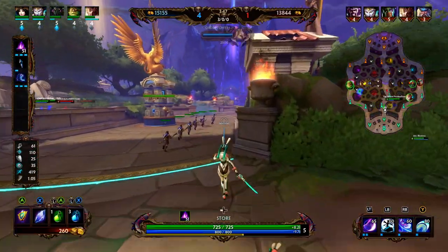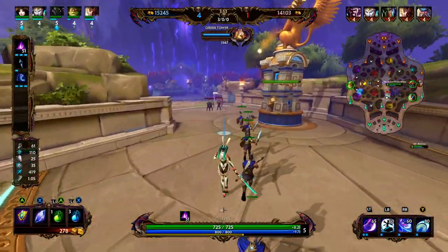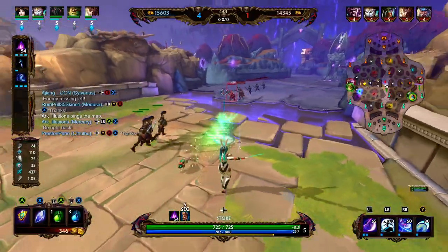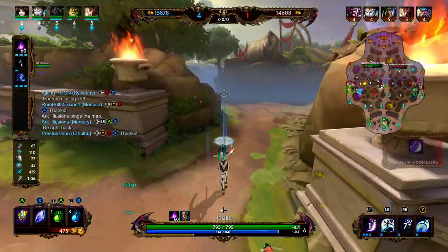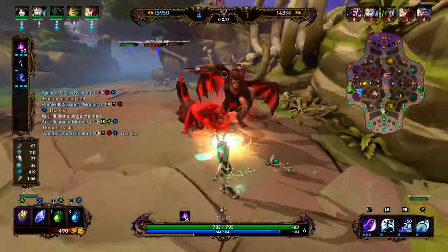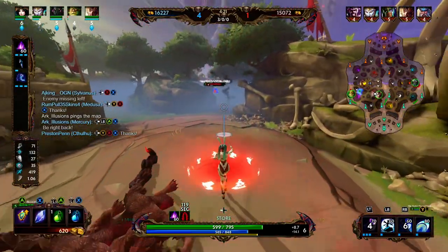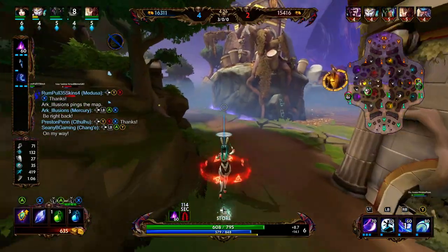Now that we're more familiar with Chang'e's abilities, let's review the build. So far we have Mage's Blessing for the MP5, a little early game power, and it evolves giving us 10% cooldown. Then we're going to go into the Spear of Desolation — just the tier 1 version — and then Shoes of Focus for some cooldown from our boots. Chang'e has a heal, so I don't feel it's as necessary to get lifesteal boots; if you space yourself appropriately you should be able to stay pretty safe.